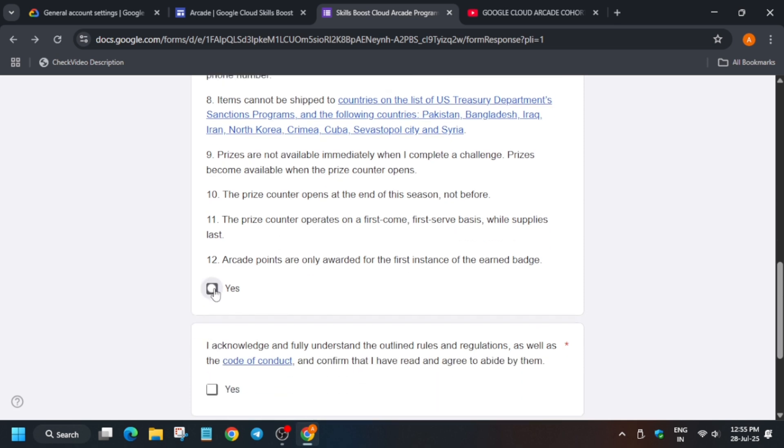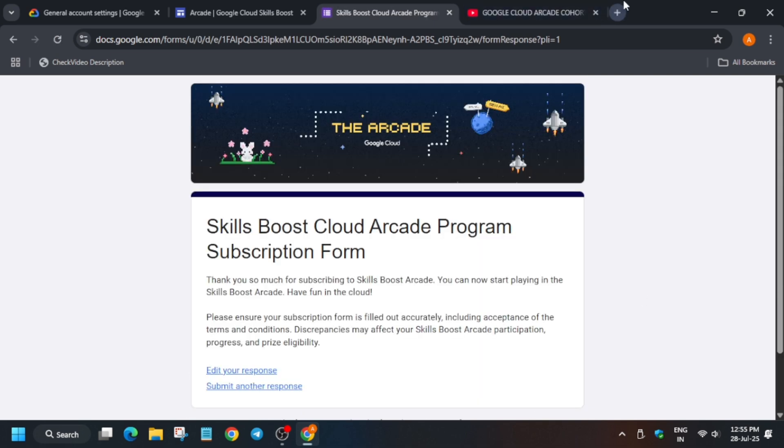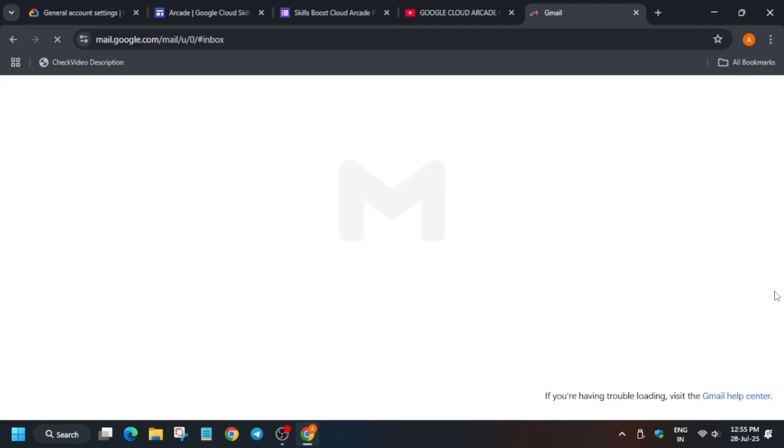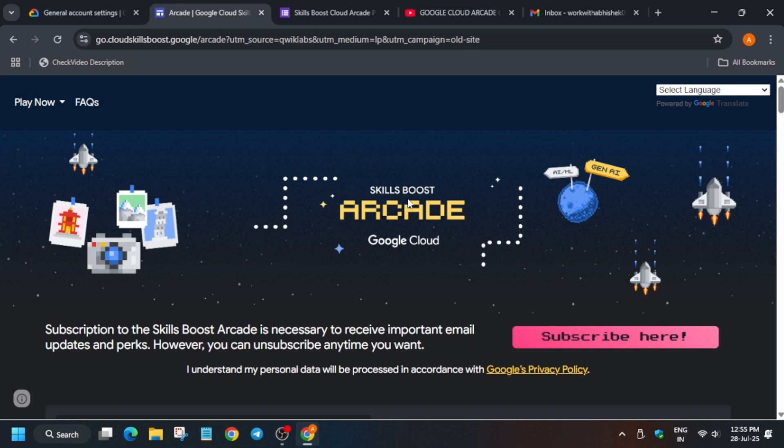Click 'I agree,' then 'Yes' and submit the form. You might be worried that you haven't received a confirmation email. Just open your Gmail inbox and you can see 'Skills Boost Arcade Program Subscription Form.' If you have received this copy of the subscription form, that means you are subscribed to the Arcade. You will get a progress report each month via email — the Arcade Insider email — and most importantly, you will receive the reward of your hard work.